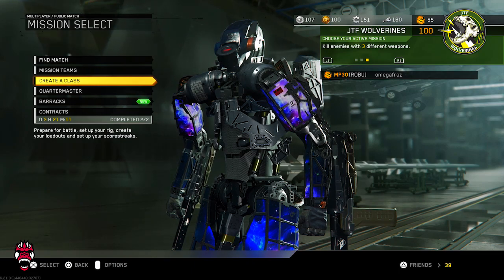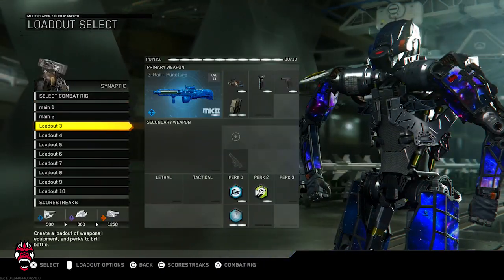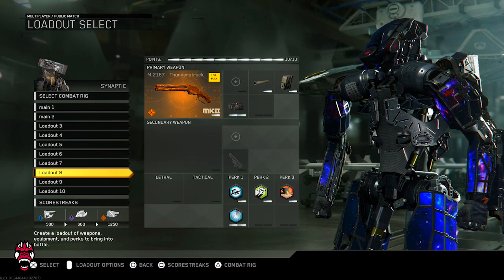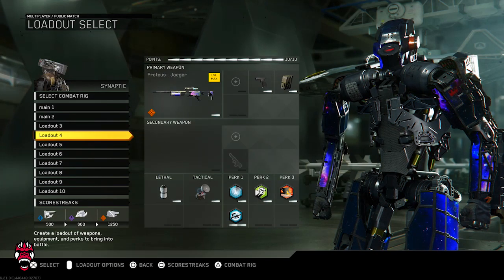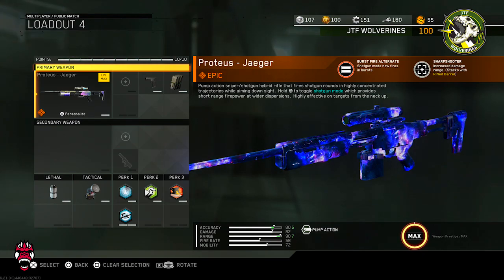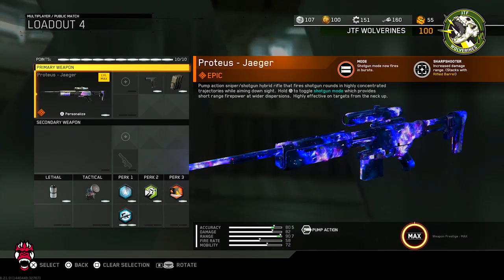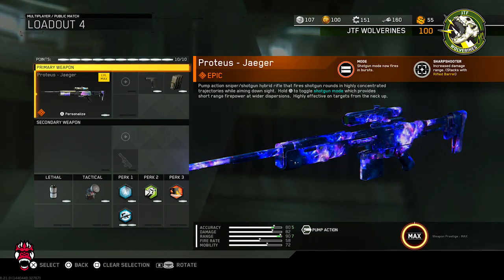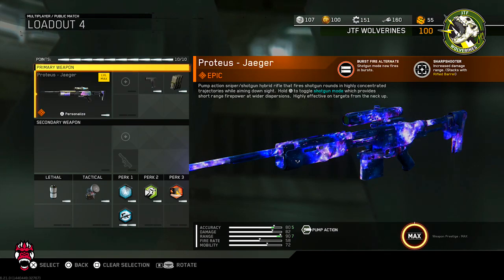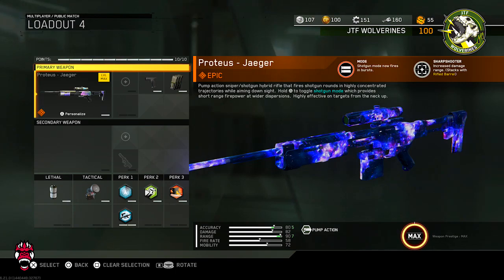What is up YouTube, back with another IW video on my buddy Omega's account. Today we're going to be comparing the Proteus Jaeger with the M21 Thunderstruck. These two are very good to compare because they both have a shotgun variant. The Proteus is a sniper but the alternate mode is a shotgun — it shoots a two-round burst shell, compared to the M21 which shoots all three shells, basically a three-round burst versus a two-round burst.